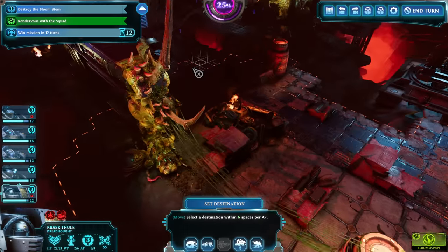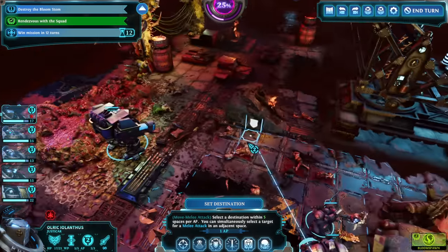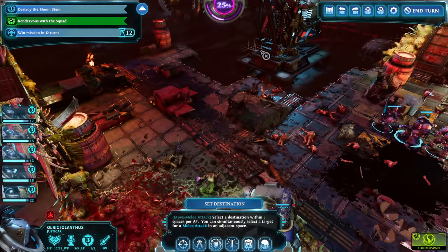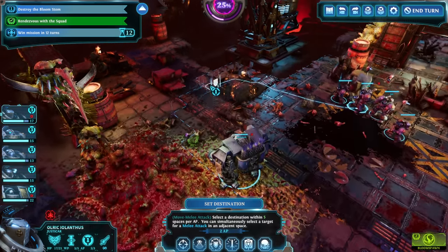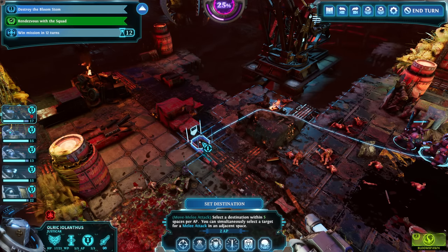I guess we could just use Doomfist a bunch. We have 12 more turns to finish the mission, which is fine. We have to destroy the Bloom Step — so we have a target to destroy. Which is actually fine, because we have Gaze of Infinity and Quicksilver. So as long as we can find it, I think we can teleport a Venerable Dreadnought right on top of it, which is pretty cool — pretty groovy, I'd say.